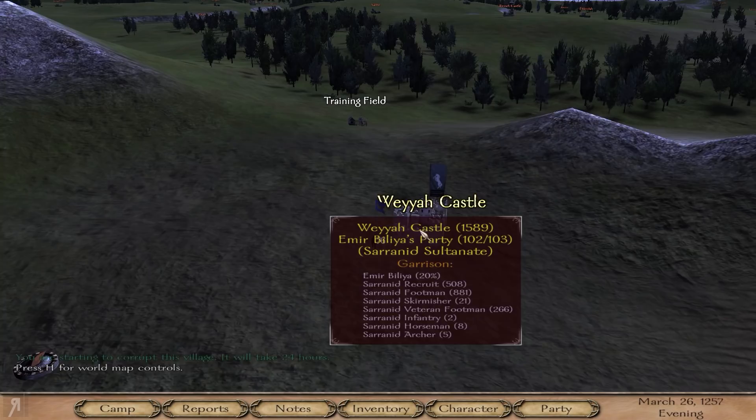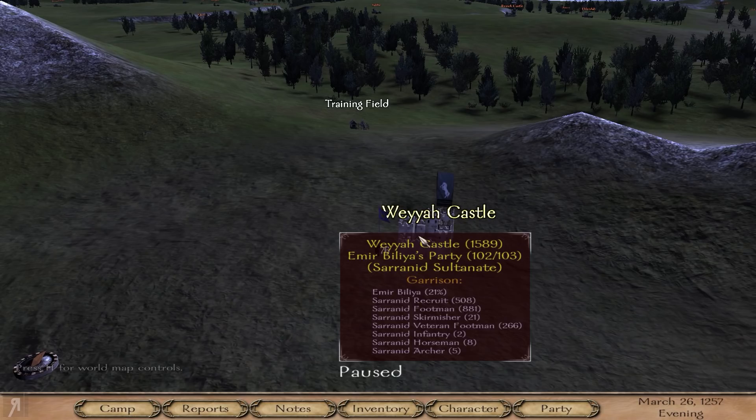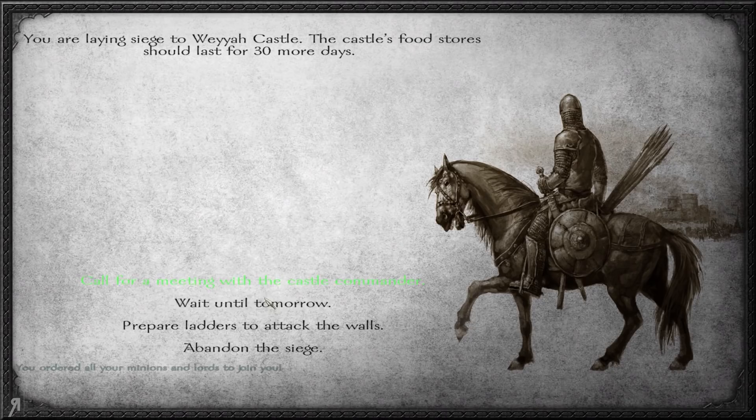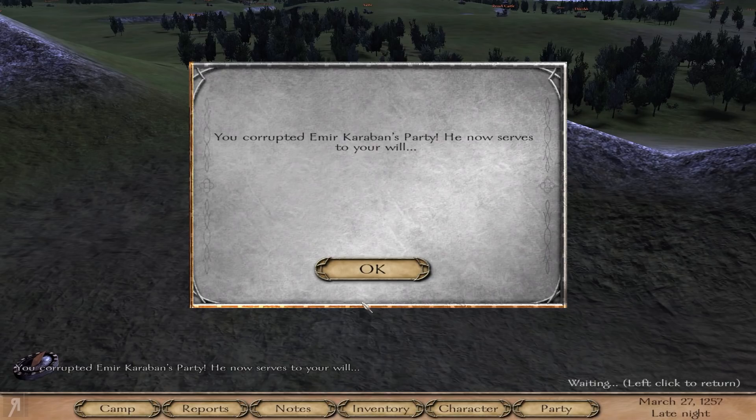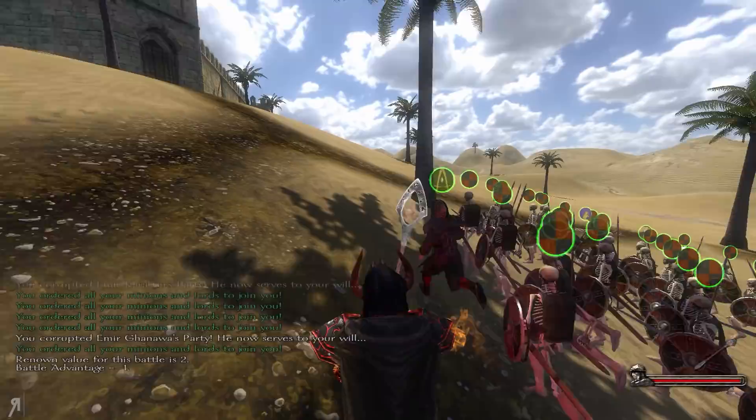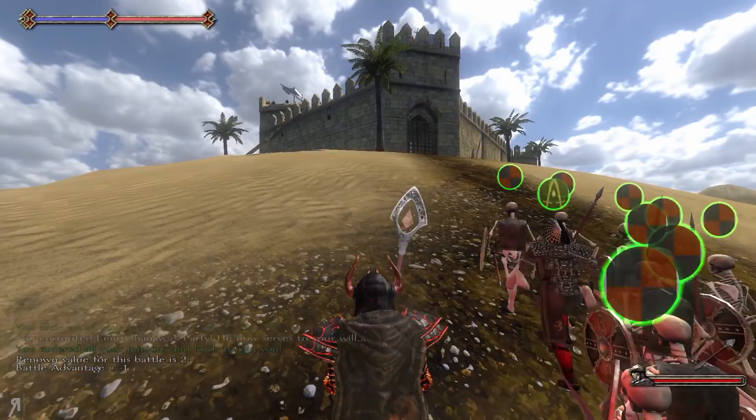That means you don't need to worry about a garrison of 1,500 guys being too much for your 300-something units — you now have 2,300. We can head straight in and do some damage. It's going to take nine hours — probably should have specced into some engineering. We've corrupted even more people, so let's get even more lords to join. We only have a battle advantage of minus one.